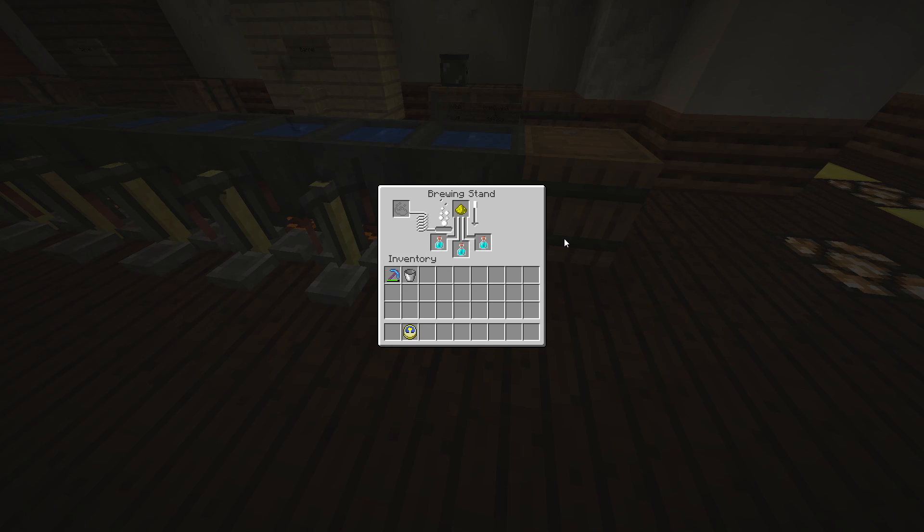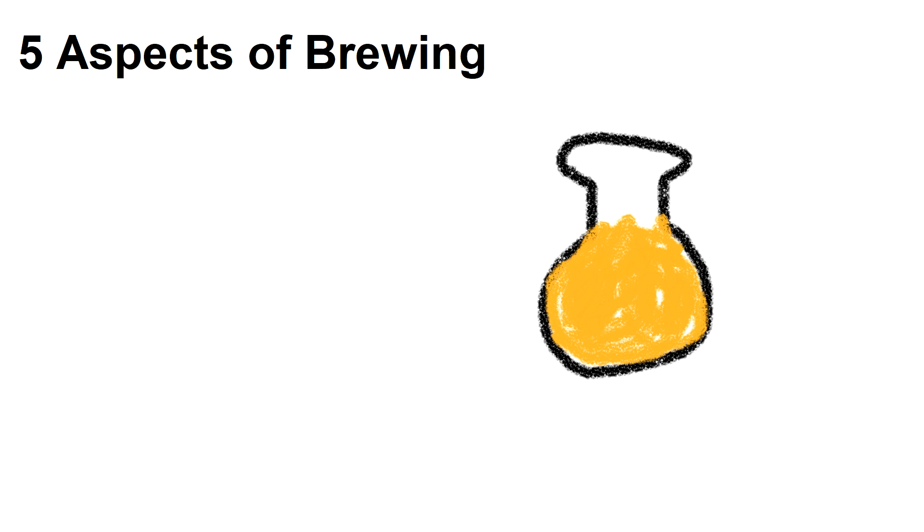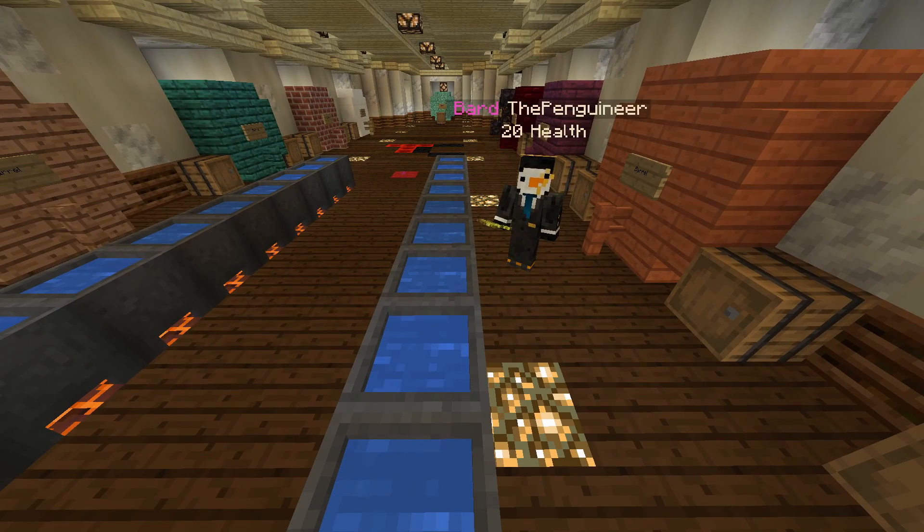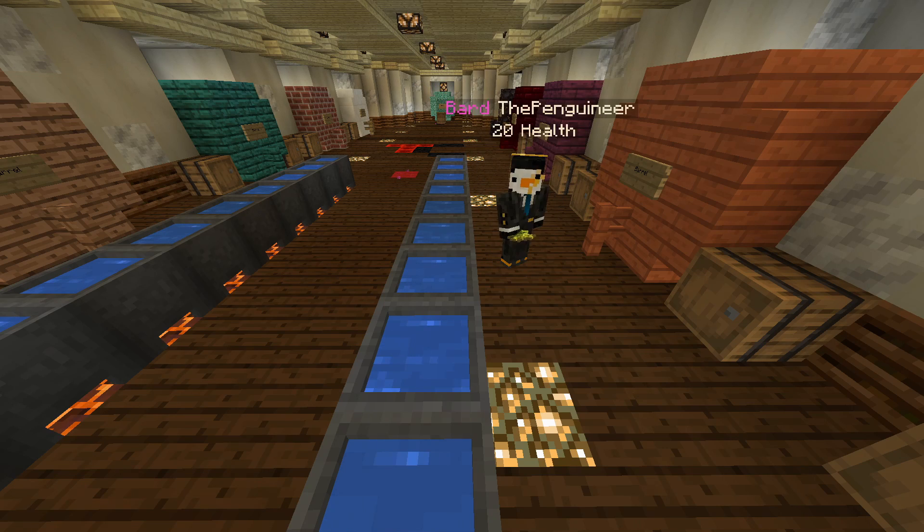Don't worry, your glowstone won't be consumed on use. Now it's time to review the five aspects of brewing: ingredients, brew time, distillation, barrel type, and aging. All five of these aspects will determine how many stars your brew will be, and the better the stars, the better the brew.